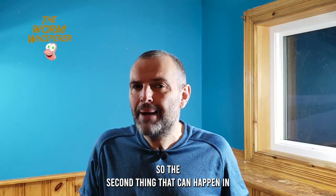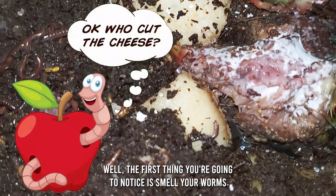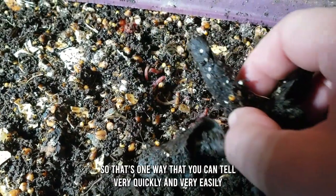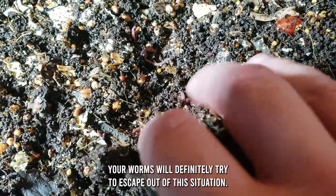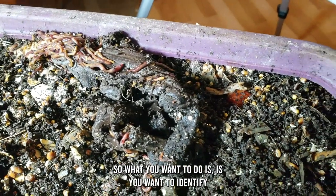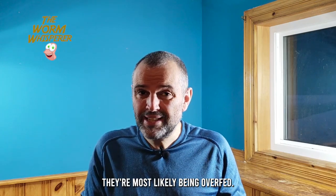The second thing that can happen in your worm bin is overfeeding your worms — a very typical and common occurrence. How do you identify this? First, your worm bin is going to start to get stinky and there's going to be rotten food in the bin. That's one way to tell very quickly that your worm bin is being overfed. Similar to the first issue, your worms will definitely try to escape out of this situation — they're not going to like it.